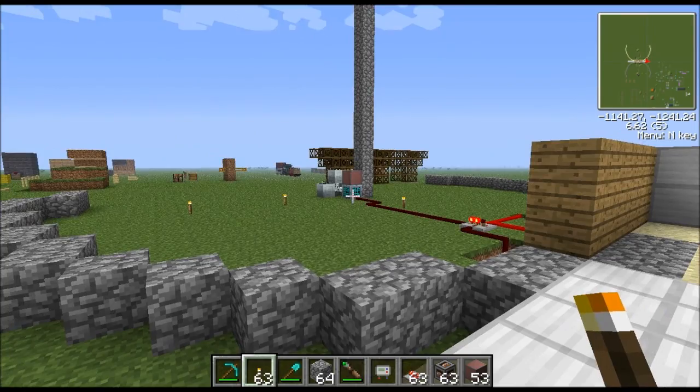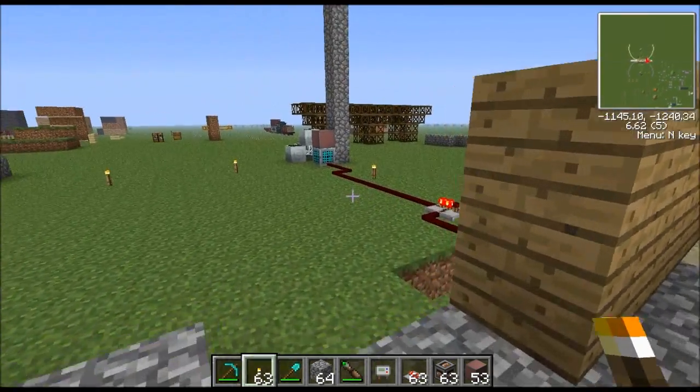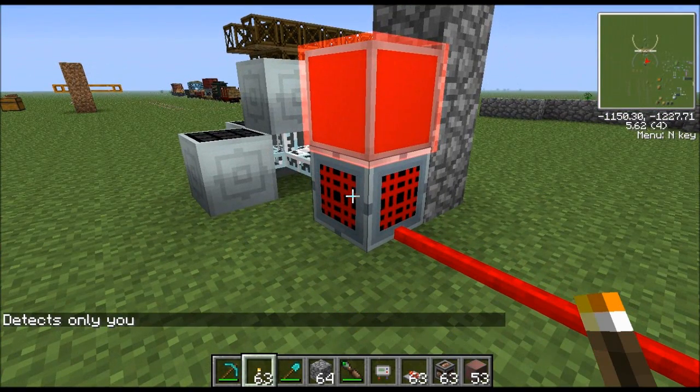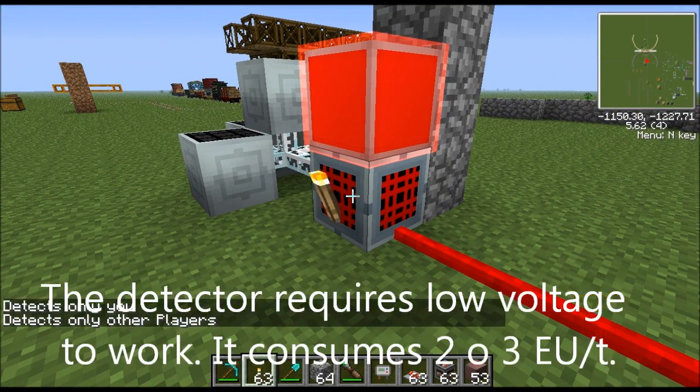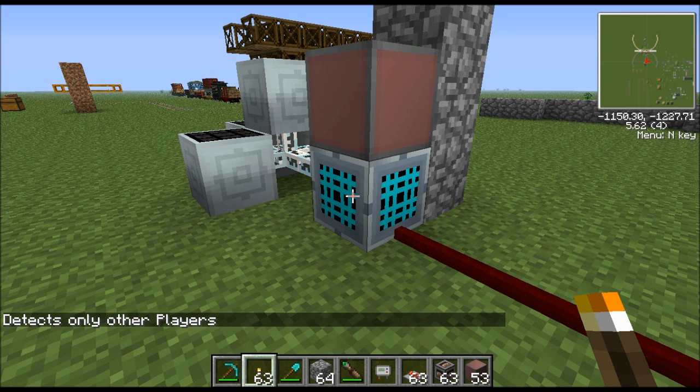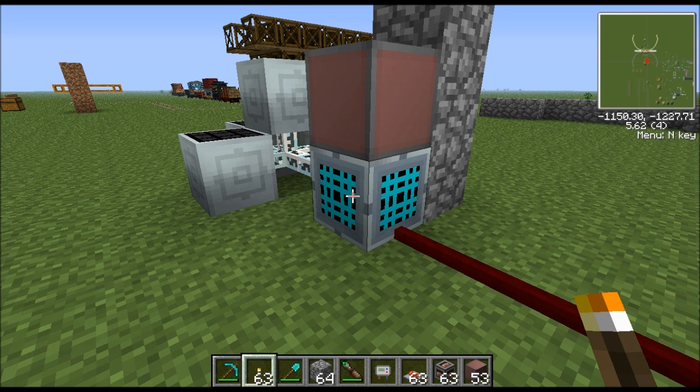Basically what it does is it detects any player within a 16-block radius. It's got settings — you can right-click it and set it to detect only the person who placed the block, or detect only other players. That second option would be good for building traps, so it'll ignore you but trigger on anyone else.